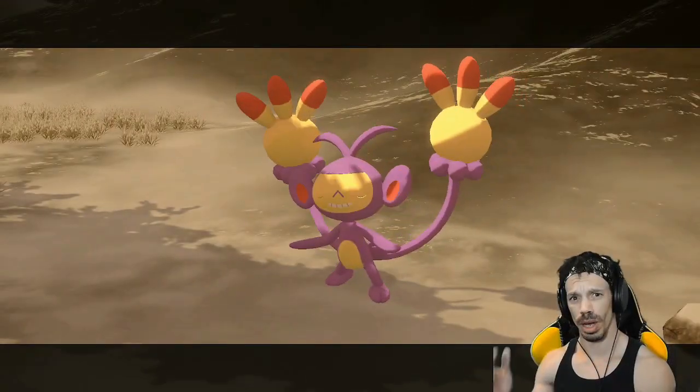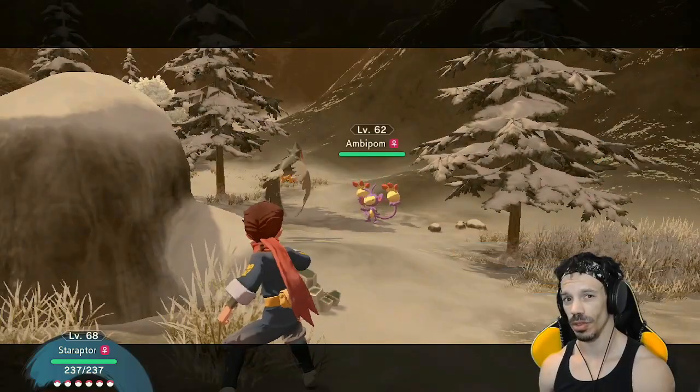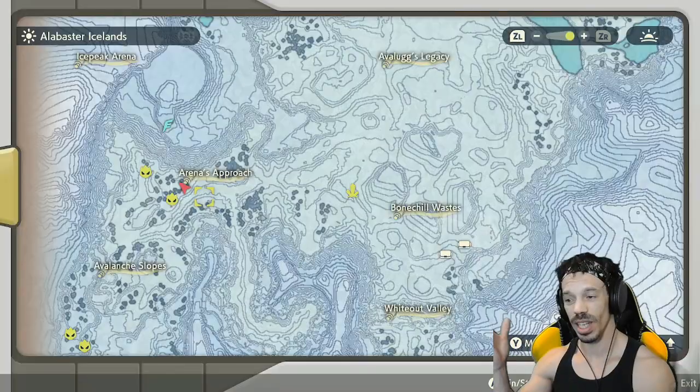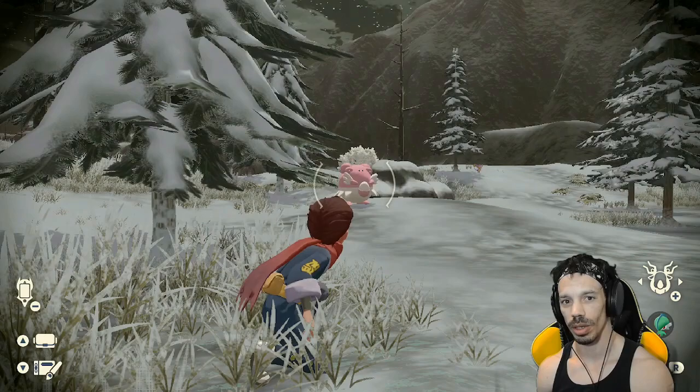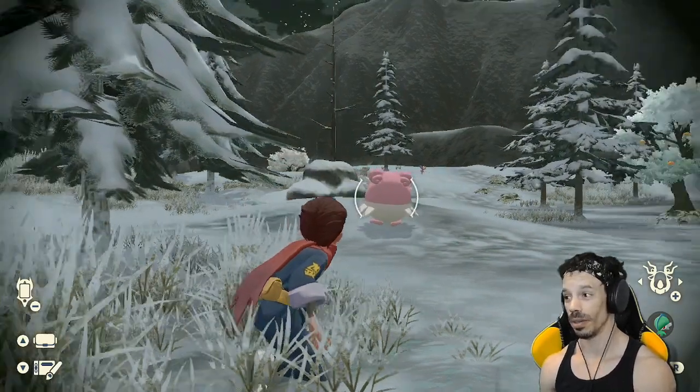Once you're here, you're going to find pretty aggressive Ambipom. You can take them out by using fighting moves, otherwise they'll get in the way. But around this area of Arena's Approach, you're going to find a Blissey. It's an easy capture using an Ultra Ball, or I'm going to use my Staraptor that I used from the previous video.